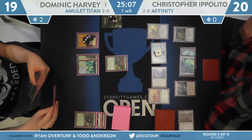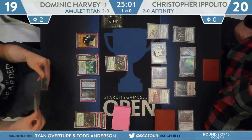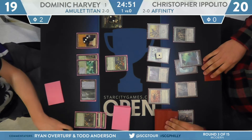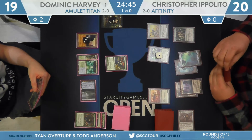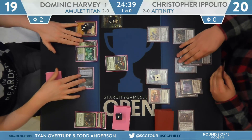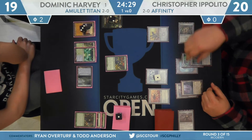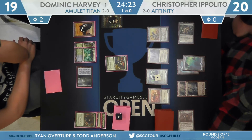There's also the ability on Blinkmoth Nexus — it can pump other Blinkmoth creatures, and Inkmoth Nexus is of course a throwback to Blinkmoth Nexus, one from Mirrodin and the other from Scars of Mirrodin block. Harvey had Tolaria West and is sending things back Ippolito's way, leaving a lot of mana untapped. I think he had the ability to Summoner's Pact for Primeval Titan and cast it, but instead just chooses to hold up mana — he does have Path to Exile, and is deathly afraid of the all-in shove from Arcbound Ravager.